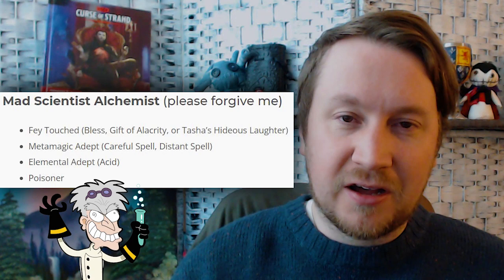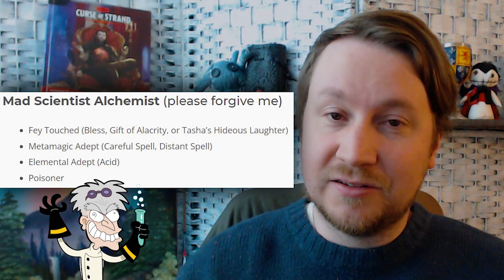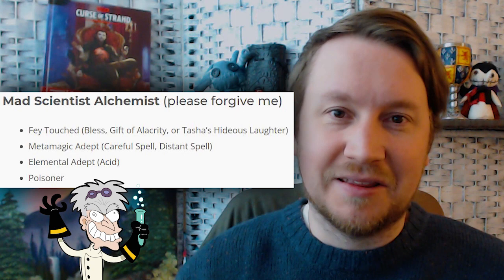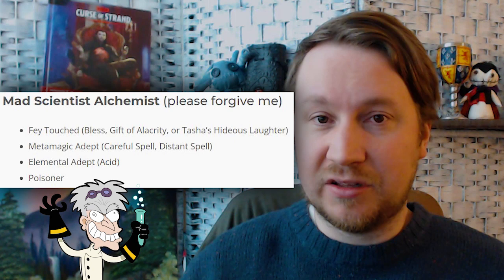The main spell I want to concentrate on with this build is Tasha's Caustic Brew. I'm not saying this is optimal, but it sounds fun. I'm a little biased because I did play the Unearthed Arcana artificer years ago and one of the main things it did was throw acid at people. Your Alchemical Savant feature is going to boost the damage output of Tasha's Caustic Brew once per casting. You can potentially rack up a lot of damage if enemies don't pass their Dex save or they don't take an action later to cleanse themselves.